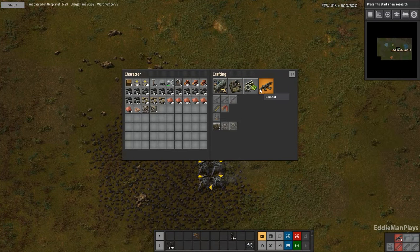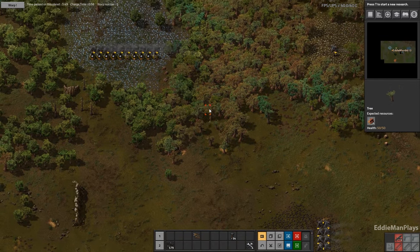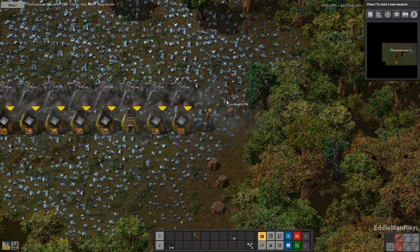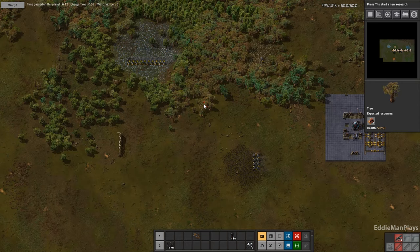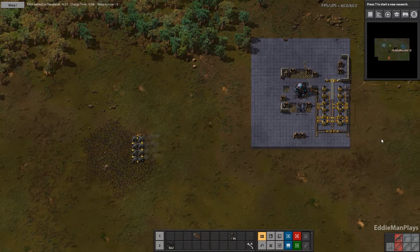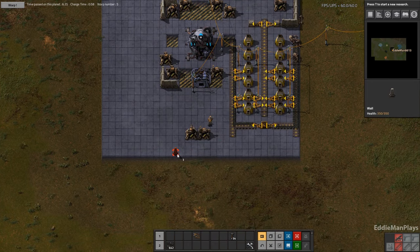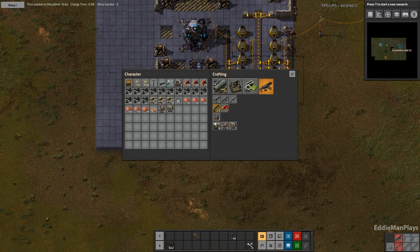We have three turrets on hand, let's see if we can make another one. No, because we're low on iron. I want to put some walls there too. Let's see if we can make another one. One, two, three, four.